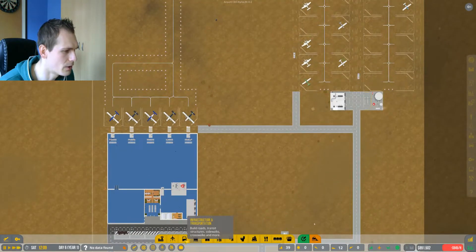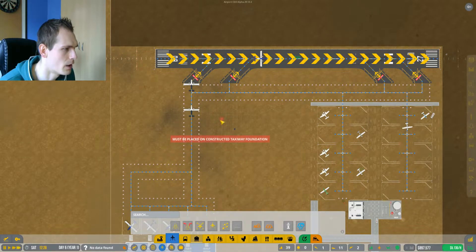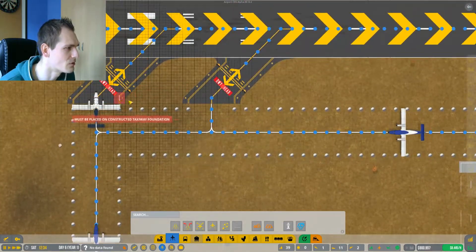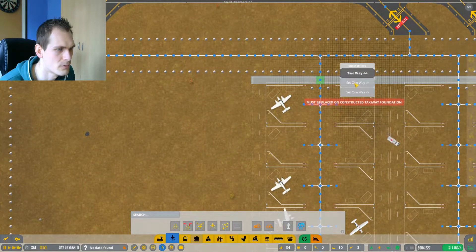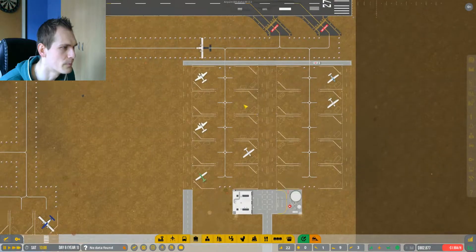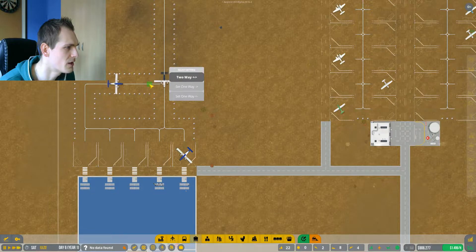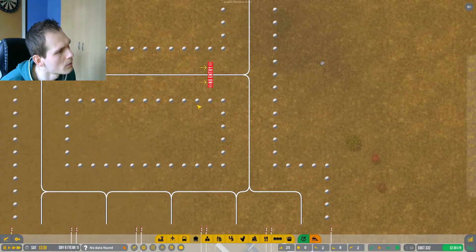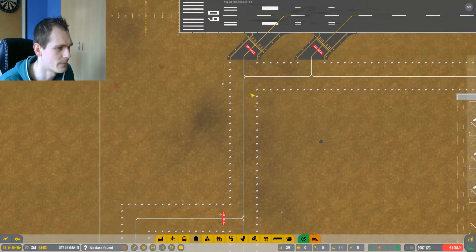One thing I like about the newer systems is that we don't have to set the runway ahead waiting zones manually. And actually - oh wow, we can set one-way directions! That's cool. We can set it so that this taxiway is only for airplanes going back in one specific direction - that's amazing.